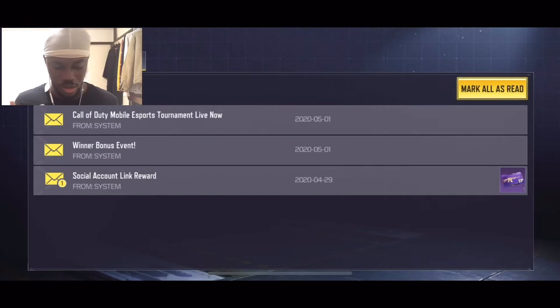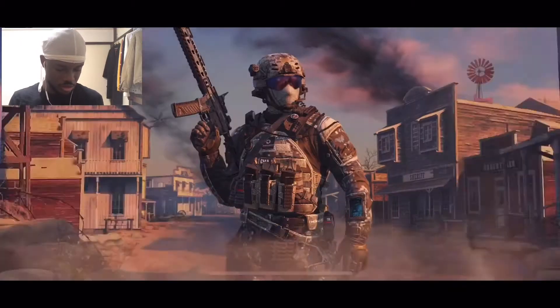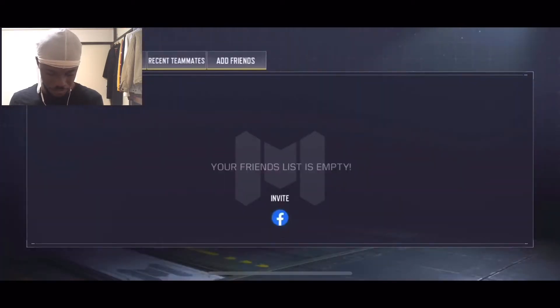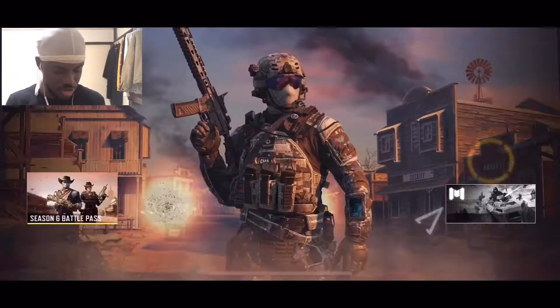As you can see here, this is the system mail. There are a lot of components and I'm not gonna assume that everybody knows where stuff is. This is where you check your mail. I just mark it as read to collect whatever item I need to collect, and then gifts — but there's nothing there.